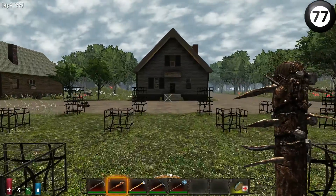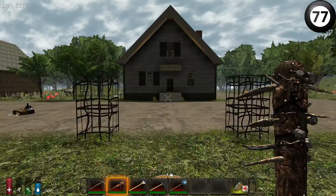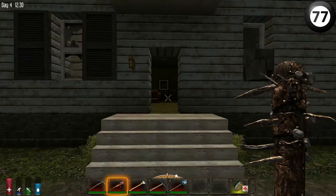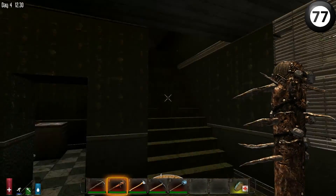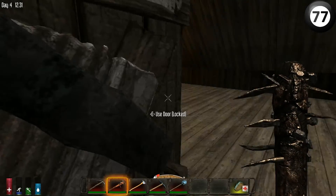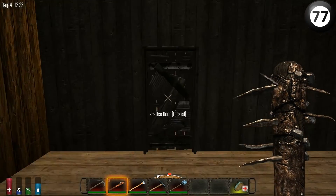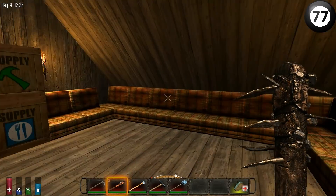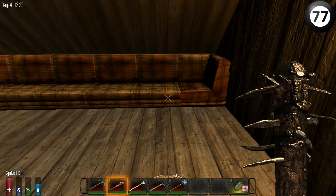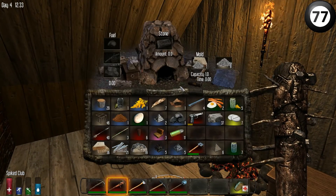We're only on day four, so maybe by day five or six I'll start fortifying that other building across the way as my day seven defense. I've made a point here of not really putting too much in here - this can all be picked up. Let's pick a couple up now, just for fuel for the forge. These chairs burn a lot. It's great.